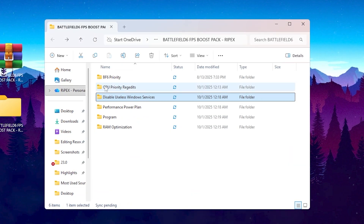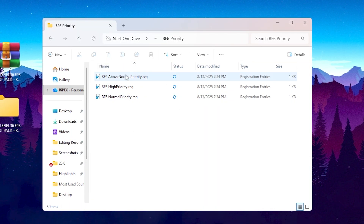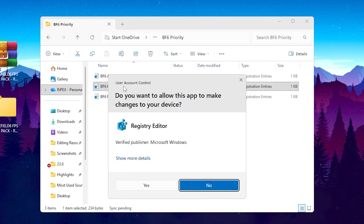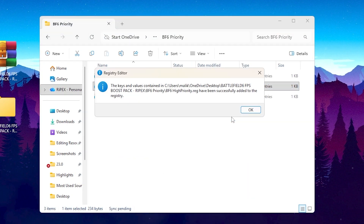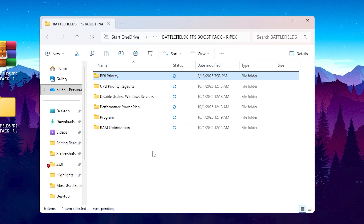Now open the Battlefield 6 Process Priority folder. You'll see three files: normal, above normal, and high priority. Go ahead and run the high priority file. This ensures that every time you launch Battlefield 6, Windows automatically gives it maximum CPU focus. The result? More consistent frame times, smoother performance, and fewer dips during high-intensity gameplay. It's like telling Windows: Battlefield comes first.